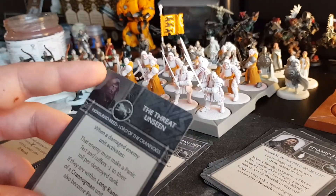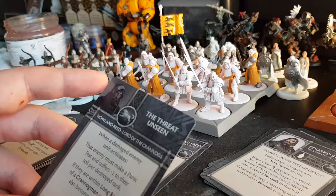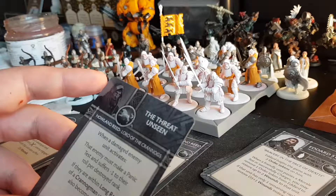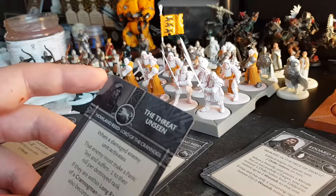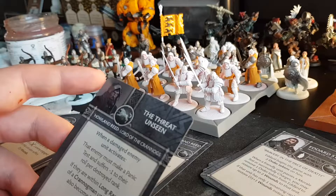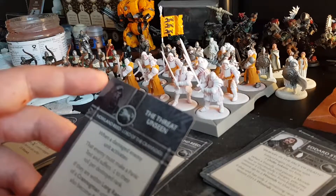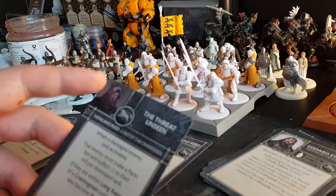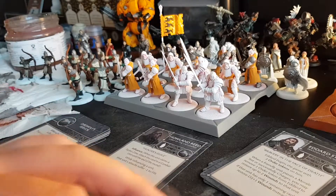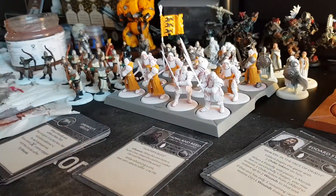The Threat Unseen: when a damaged enemy unit activates, that enemy must take a panic test and suffer minus one to their roll per destroyed rank. If they're within long range of a Crannogman unit, they also become panicked. Again, you can't really get the most out of him before you have at least one Crannogman unit on the table.